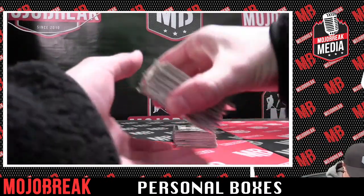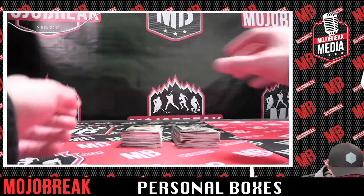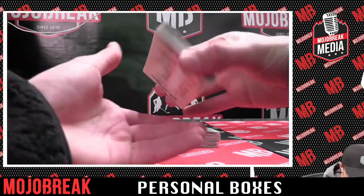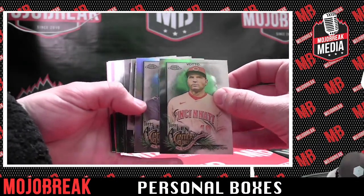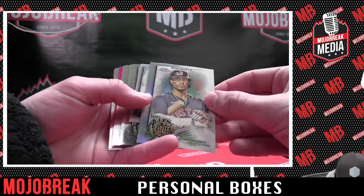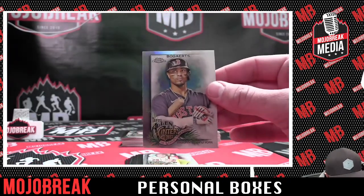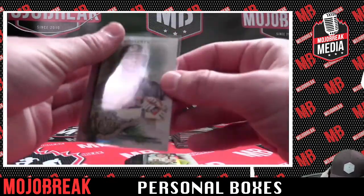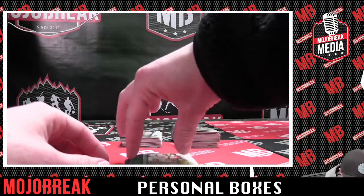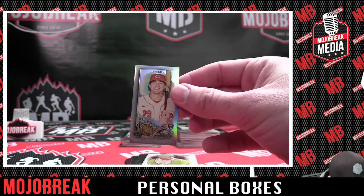Alright, best of luck, let's see what we got. Left side, strong side. We got a refractor — our refractor is Xander Bogarts. That's pretty sweet, these look really cool. We have a mini refractor — that's what's up — TJ Friedel for the Reds.